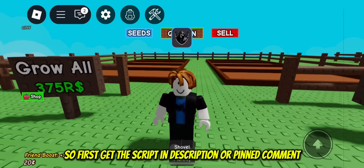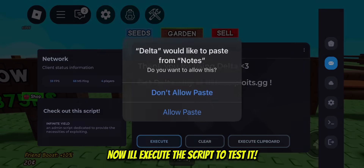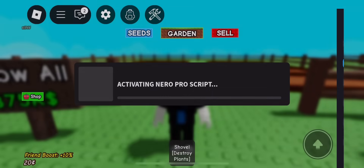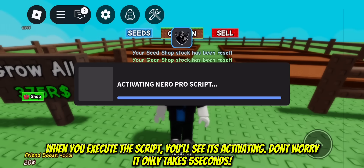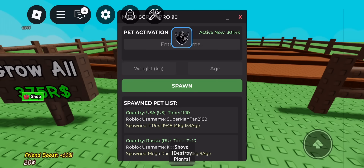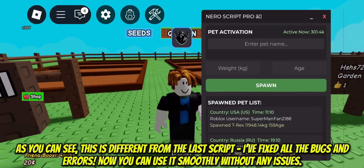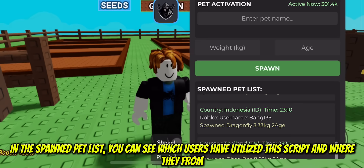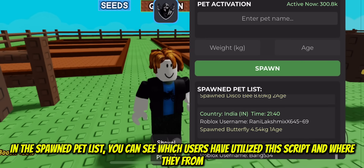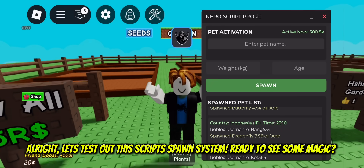First, get the script in the description or pinned comment — there's also an executor link included in the description. When you execute the script, you'll see it's activated; it only takes five seconds. This is different from the last script — I fixed all the bugs and errors so you can use it smoothly without any issues. In the spawn pet list, you can see which users have utilized this script and where they're from.